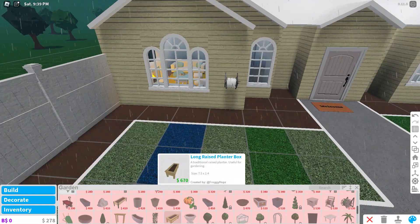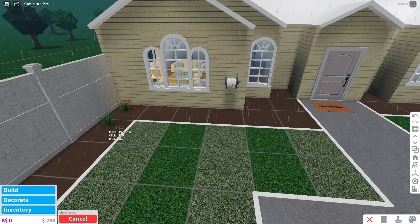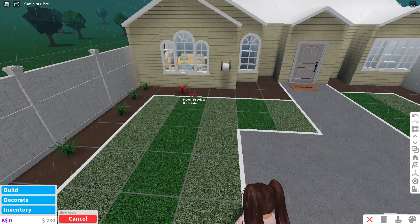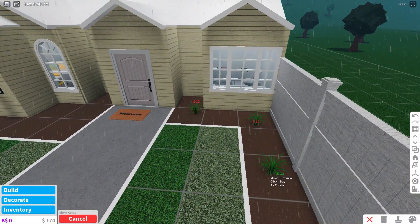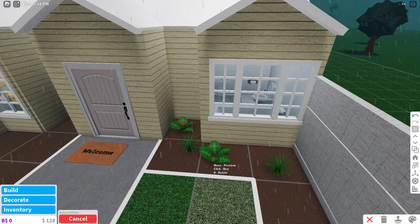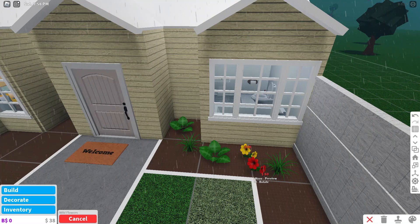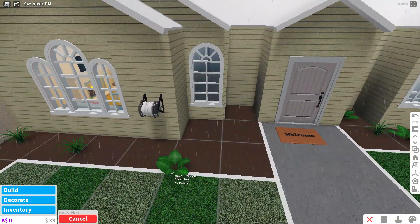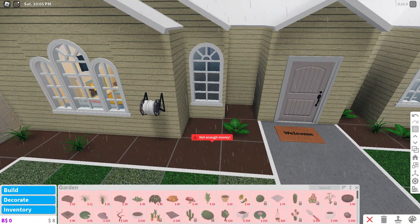Scroll up. There's some grass, and then like that. Now we can add some of this which looks kind of cute - flowers! That's going to be so cute. Oh, that doesn't work. About more of this - no. Okay, I guess I'm going to finish the garden later and get more money.